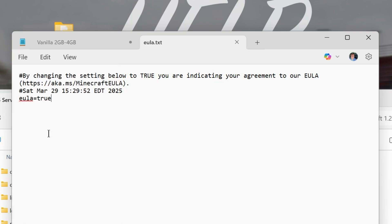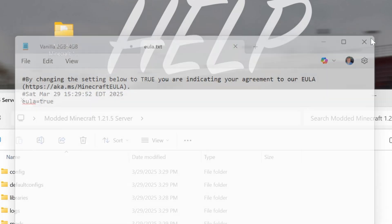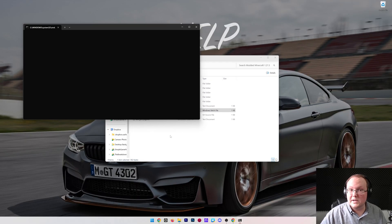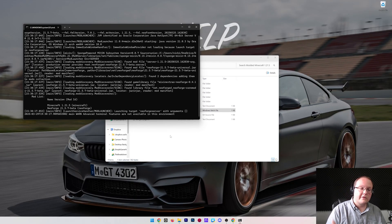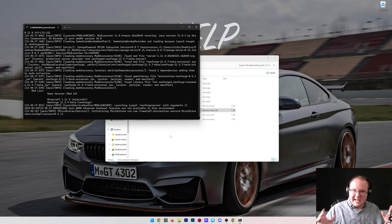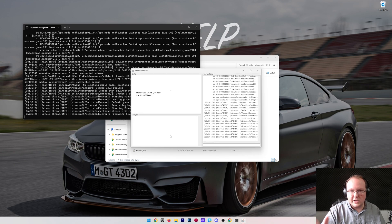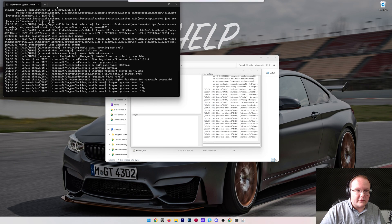Open eula.txt with Notepad and, assuming you agree to the Minecraft EULA, change 'eula=false' to 'eula=true'. Click File, Save, and close it. Now all you have to do to start your modded Minecraft server is double-click on run.bat. Your server will start, and at this point you can join — your friends can't yet, but let's confirm we can join first.